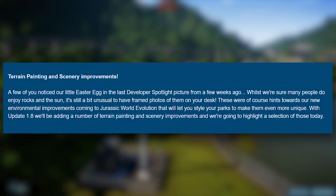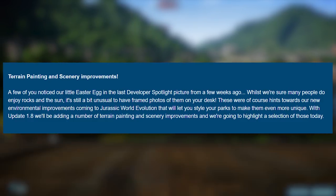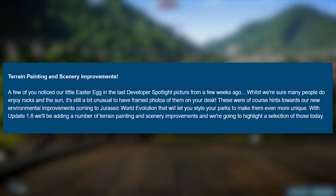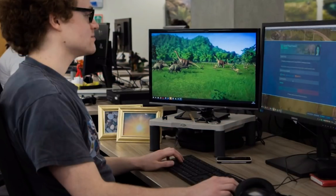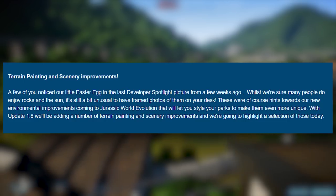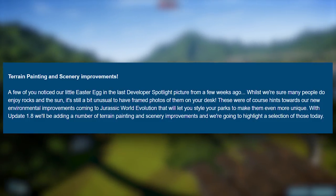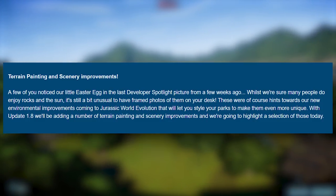Terrain painting and scenery improvements. 'A few of you noticed our little Easter egg in the last developer spotlight picture from a few weeks ago.' If you don't know what they're talking about, there were some strangely placed photo frames, and in those frames were even stranger pictures of rock, sand, and other terrain. This was their hint. 'Whilst we're sure many people do enjoy rocks and the sun, it's still a bit unusual to have framed photos of them on your desk.' Teehee.